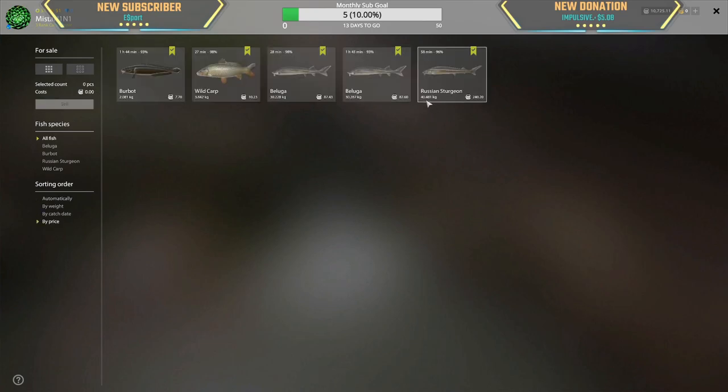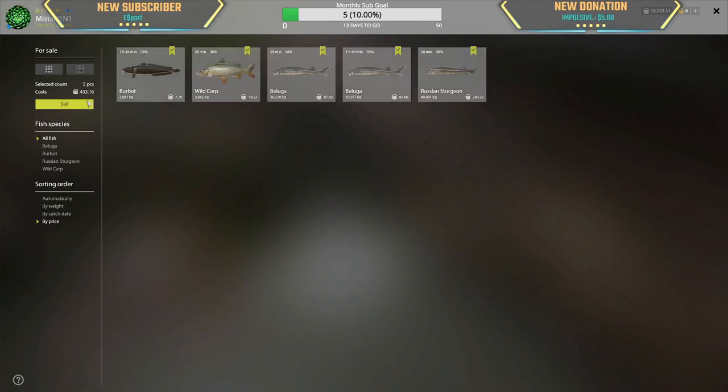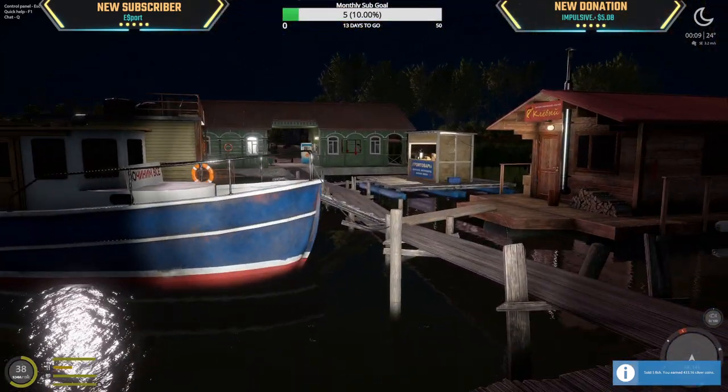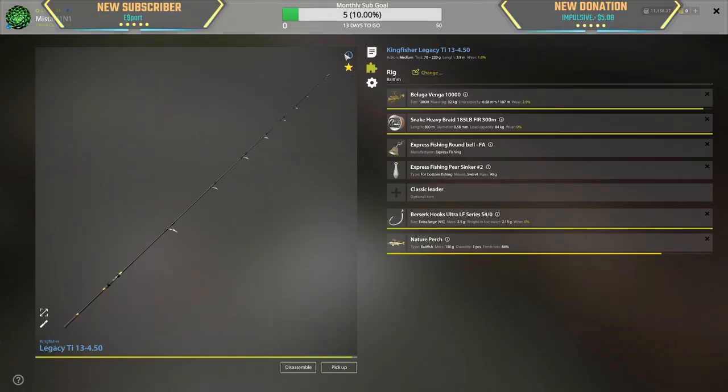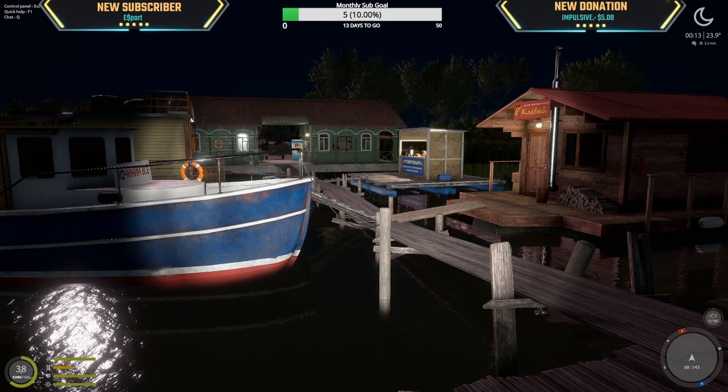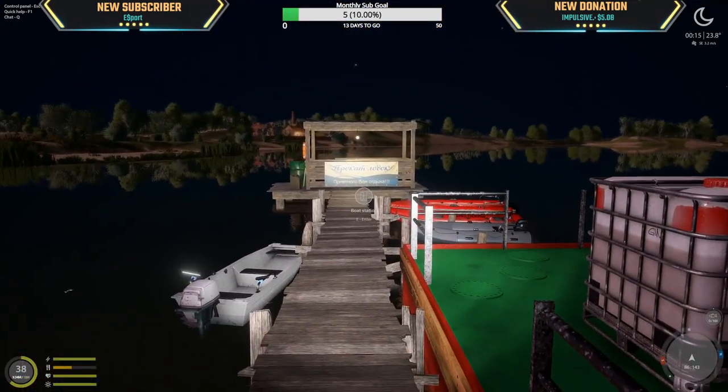That 40 kg Russian — wow, 240 silver, man. Less than 10 kg more and it would have been a thousand silver. Two belugas — 87 silver, 10 kg and 7.7. I mean, I'll take it. That pays for just one line we bought today. So we're finally breaking even with these 84 kg lines. And then tomorrow we do this again.